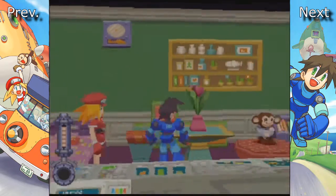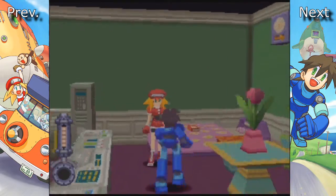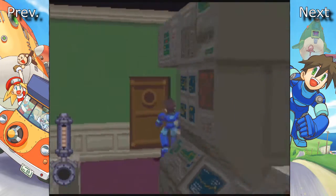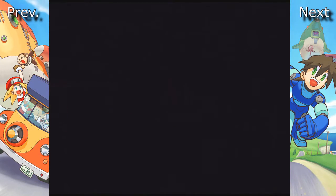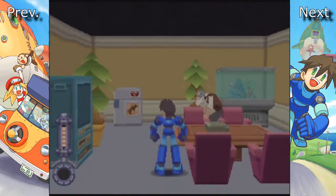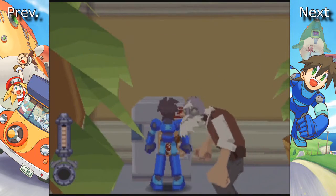Wow, so we're inside of the Flutter now. Awesome. Roll, this place looks nice and fancy. Oh, there's a fridge. You found a soft drink. You feel refreshed.